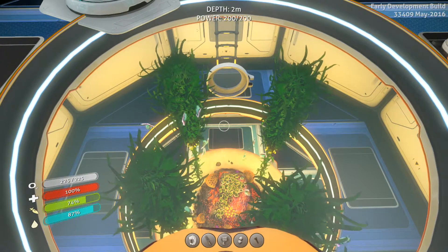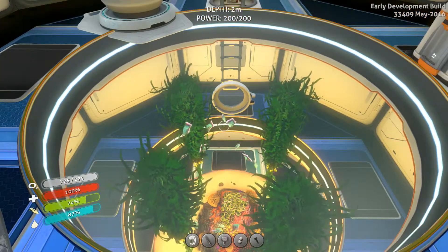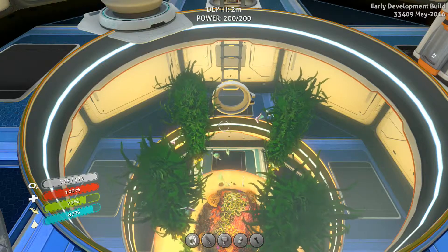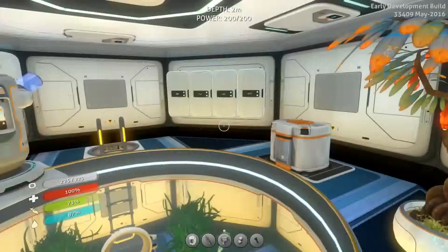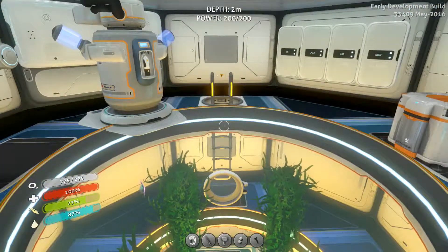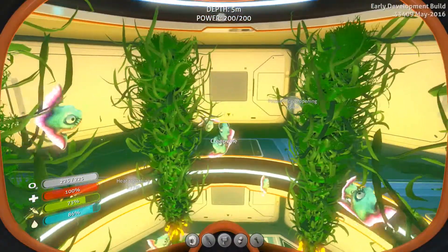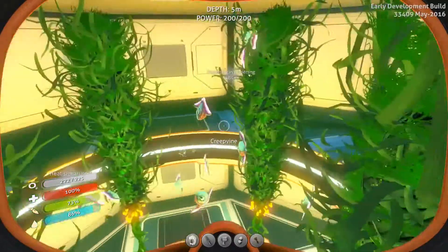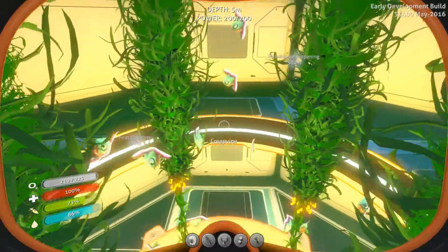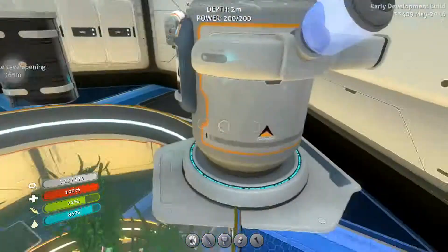In the base itself we've got a double aquarium down here. What I like to do with my large aquariums is put them below the level that I'm going to be spending most of my time in, so that it doesn't take up the entire room. If I want to access it I just go down the ladder, and in here I can take out Reginalds — I've put them in here for eating because they're the nicest thing to eat — and the creepvine which is always useful.